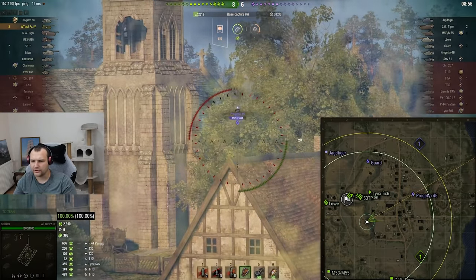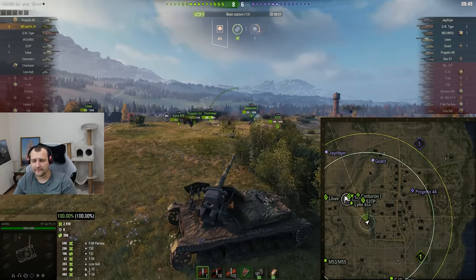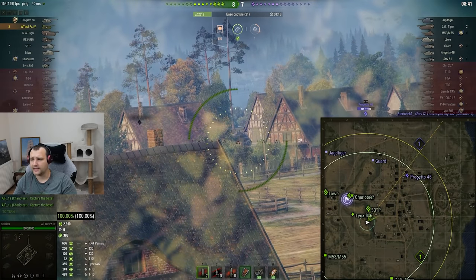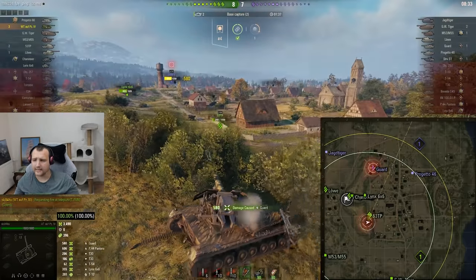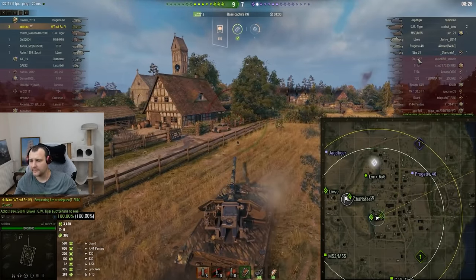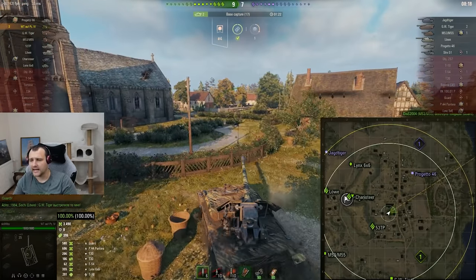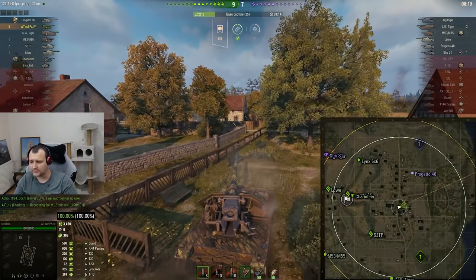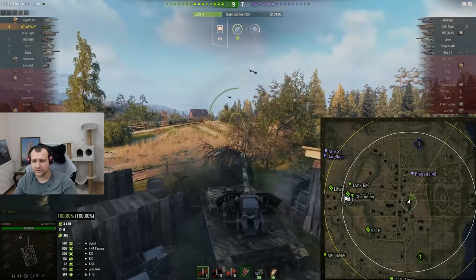The Progetto is getting spotted in the middle — I don't really mind him since doing something to the Waffle is quite complicated. Looking at the enemies: Jack Tiger we know the location of; the Lowe we've never seen and can be AFK; the Guard just took 580 damage in the face; Progetto was somewhere over there; and this last vehicle was never spotted but has one kill — so he's likely sitting in that corner. Our Lynx is making hardcore pressure and just spotted the Char.